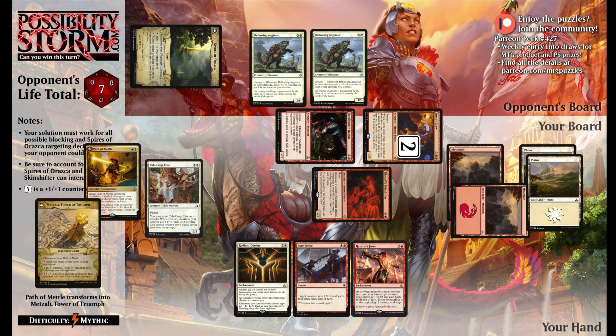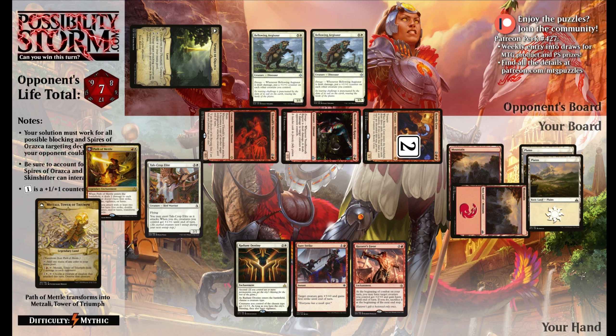Our opponent is going to use Spires to fizzle our stuff, because if they don't, we get in with the flyers, we have tramplers, we have pump spells to win the game. So after the opponent fizzles our attack, we're left with a 6/6 Trampling Rowdy Crew attacking, a 3/3 Enraged Needletooth Raptor attacking, and a 1/2 Tilonalli's Skinshifter attacking.